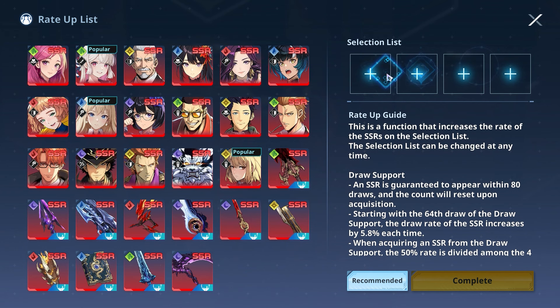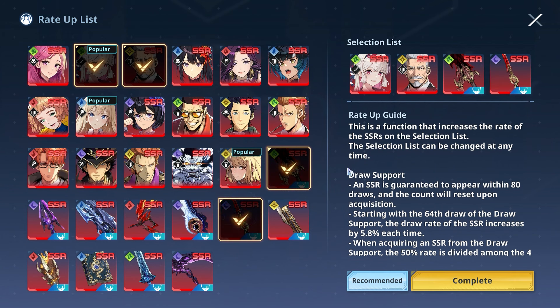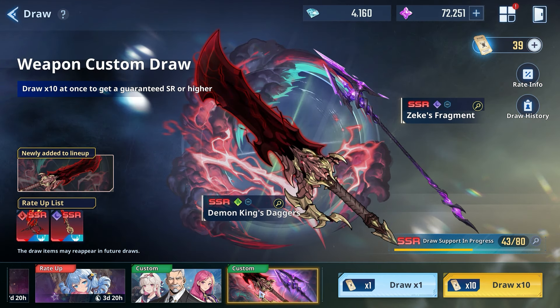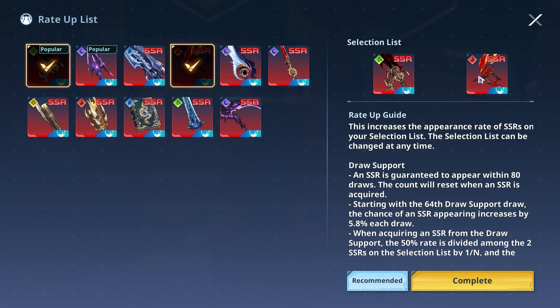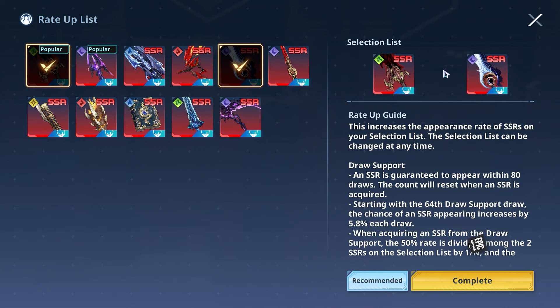For my personal rate-up plan, I want to dupe these two characters - he's at A4 now and I'll get her to A5 eventually - and I want to pull Demon Daggers badly, plus dupe my Plum sword which is still only at A1. My rate-up will be getting Go Gun He and duping him. For the weapon banner: go Plum plus Demon Daggers - that's the best approach. If you need a fire weapon, consider the fire bow alongside Demon Daggers. Zeke's Fragment is great too depending on your playstyle.